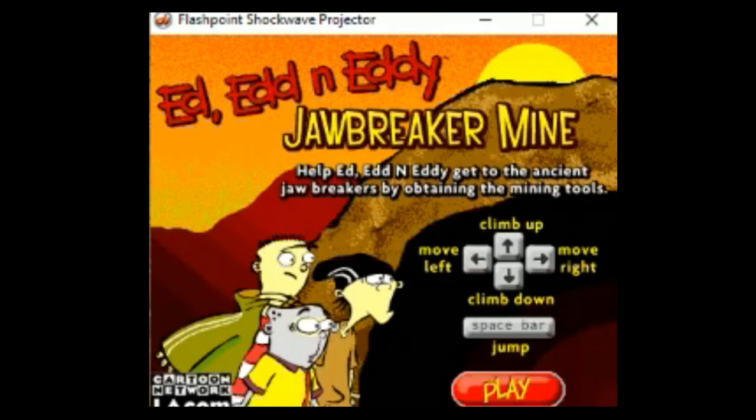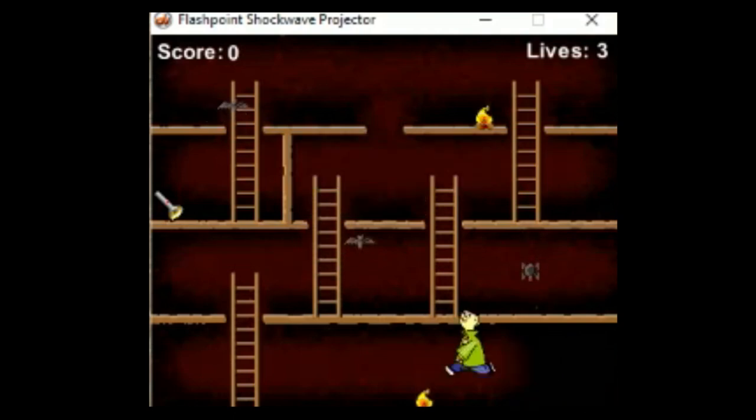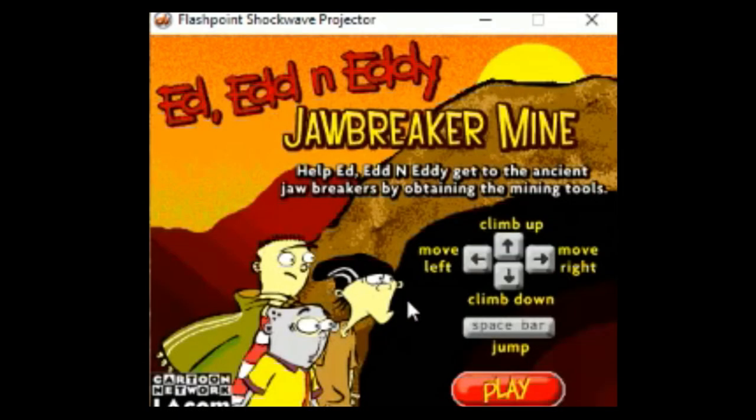Hey everybody, I'm Marcos Prime and today we'll be doing another Ed, Edd n Eddy flash game — Jawbreaker Mind. I butchered that, but who cares. Anyways, let's go. So how do we do this? Jump, climb, move, climb.